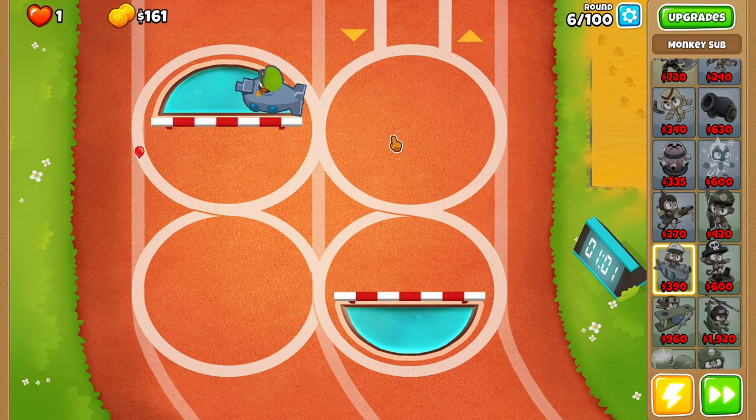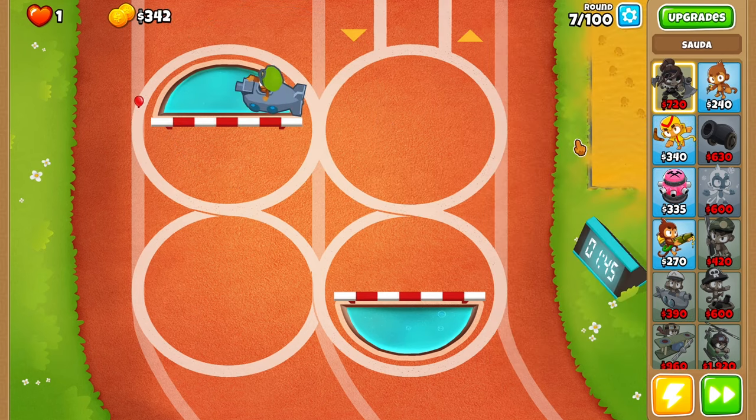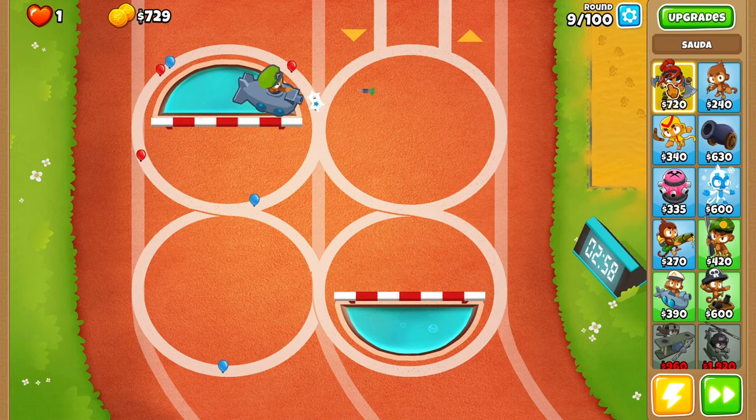Longer range — we definitely need that for sure. And then getting Sauda in the middle will be really, really good. We don't need advanced intel yet, so getting her down early will be really, really good. Then I actually want to start doing a lot, a lot, a lot of farms. We should be able to place Sauda right now.